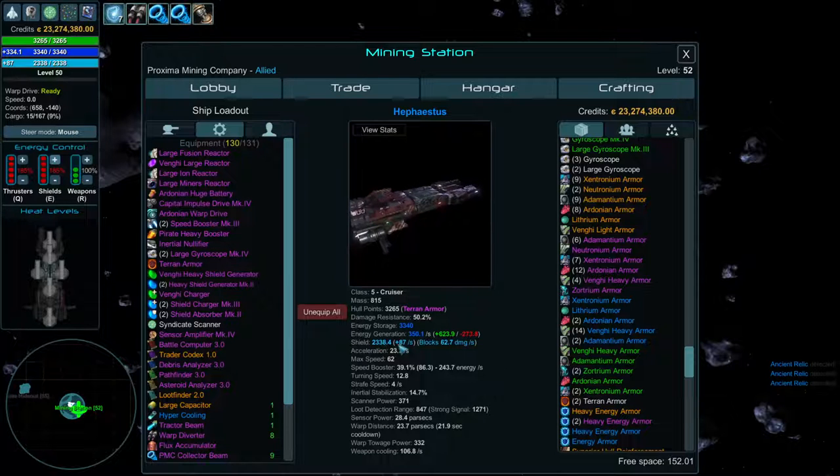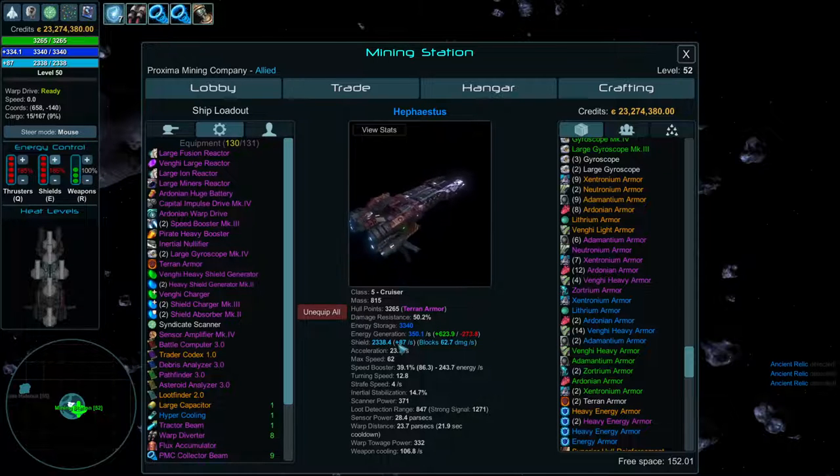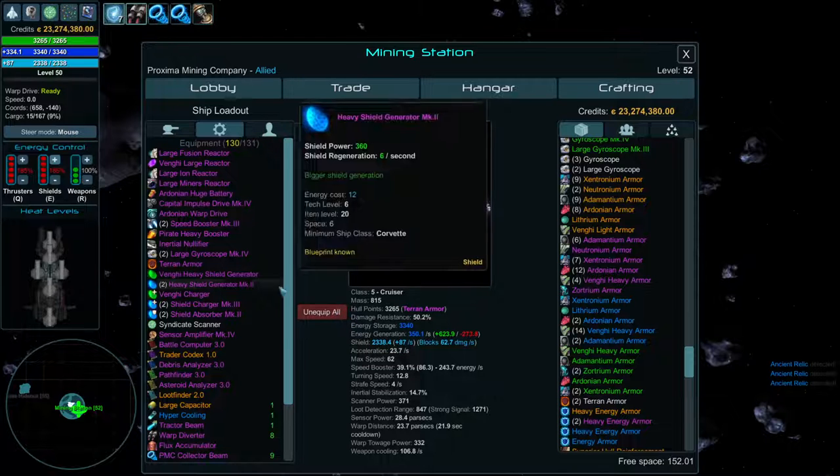Shield regeneration stacks with all your other buffs, making it even more effective. Also note: when you're bubbled, shields do not regenerate, and neither do hit points. The bubble stops regeneration but helps reset the cooldown you've built up from being hit too many times.